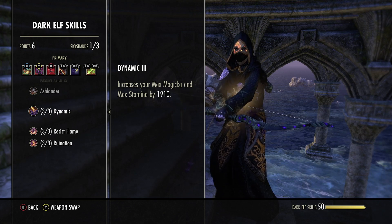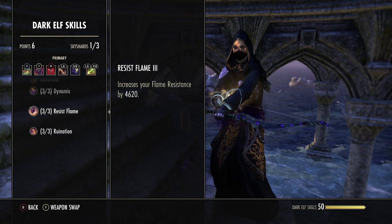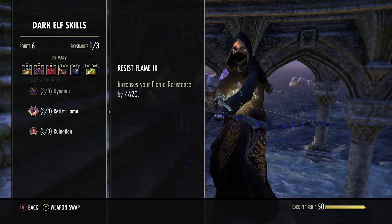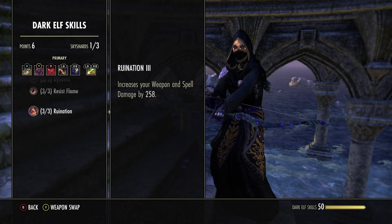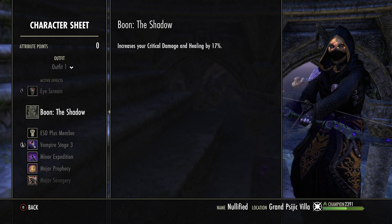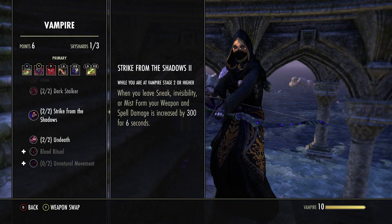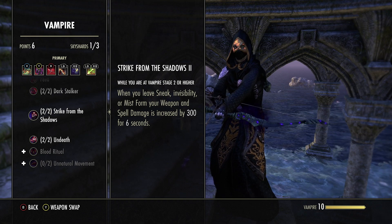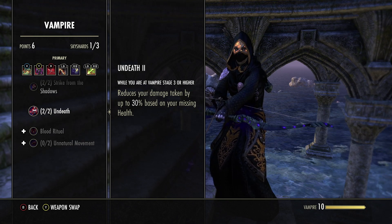For Dark Elf we get Dynamic, which increases max mag and max stamina by 1,910. Max mag increases our damage done and healing done, and max stamina lets us get an extra roll dodge and CC break — any build caught without stamina, well, let's just hope there's a keep nearby. We also get Resist Flame, increasing flame resist by 4,620 — solid if we get caught since the main counter to any open world build is Mag DKs, which shred anything. We also get Ruination, increasing weapon spell damage by 258. For the Mundus we run The Shadow, increasing critical damage and healing by 17% — the strongest Mundus for damage. We are Stage 3 Vampire for the passive Strike from the Shadow, which increases weapon spell damage by 300 for six seconds when leaving sneak or invisibility, plus Stage 3 reduces damage taken by up to 30% based on missing health.